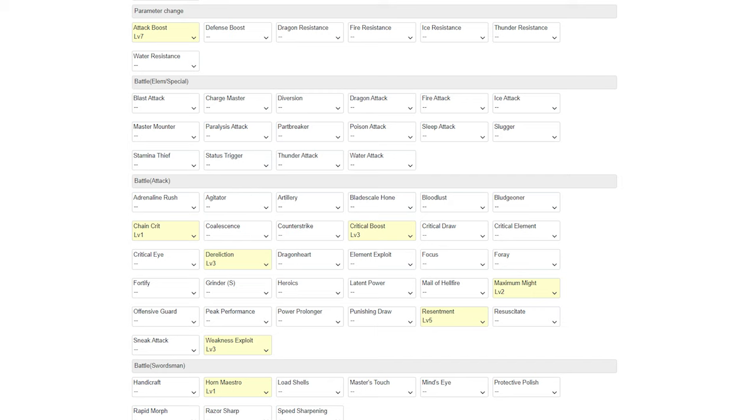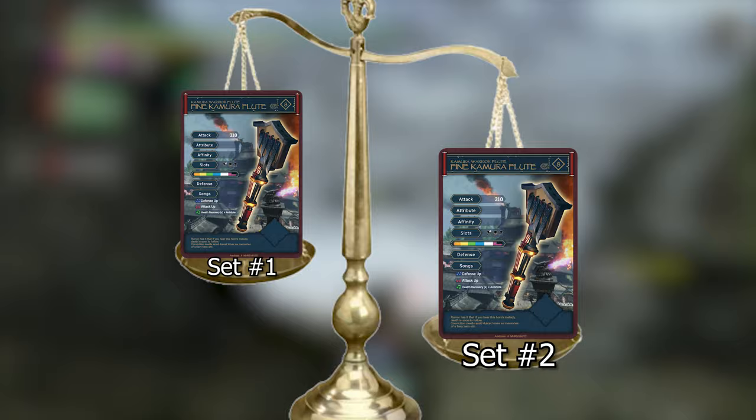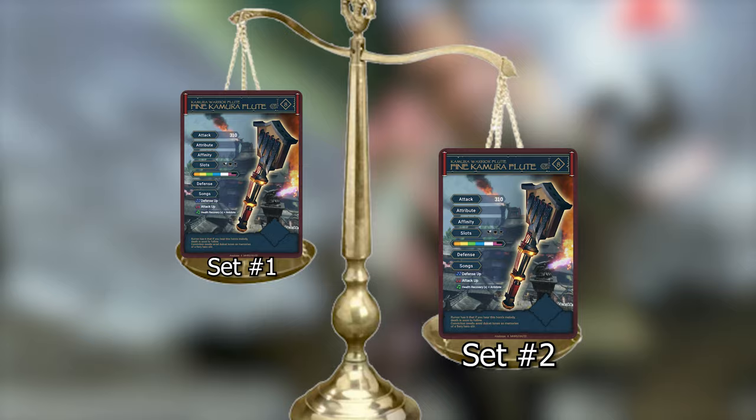And if I wanted to make a Dereliction set using the same charm, I could search for something with Attack Boost 7, Resentment 5, Weakness Exploit 3, Crit Boost 3, Dereliction 3, Maximum Might 2, Chain Crit 1, and Horn Maestro — and I would get this set. The set searcher is pretty self-explanatory once you get used to the website layout. If you can't find a result then begin reducing levels on some skills to find what you can make. So we know how to evaluate our charms and we know how to search for possible sets, but what about set comparisons? For the two theoretical builds I just made, one focused on maxing out affinity and critical hit damage while the other focused on increasing our attack first and dealing with lower affinity. So which one is stronger? How do we compare these?